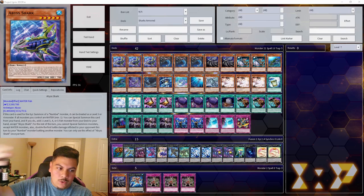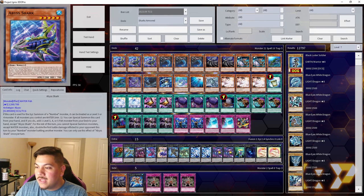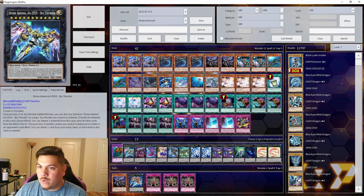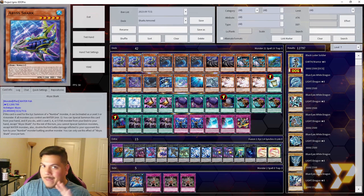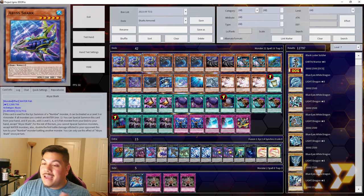This is my basic shark list — I haven't tested it at locals yet, but I'm noodling around with it online and it's really interesting to see how it combos off. I'm playing three copies of Abyss Shark. It's absolutely ridiculous — if all monsters you control are Water, you can special summon it from your hand and add one level three, four, or five Fish monster from your deck to your hand. You're then locked into Water monsters for the rest of the turn, which is perfectly fine since all your extra deck monsters should be Water anyway.